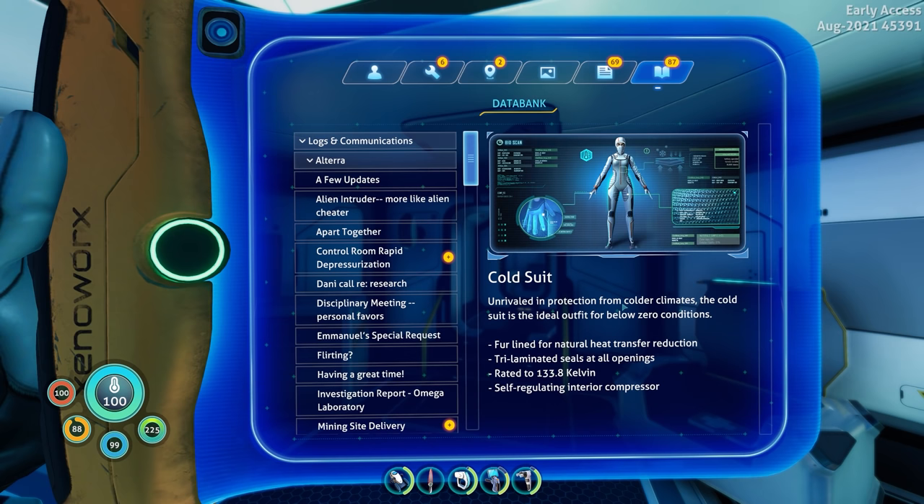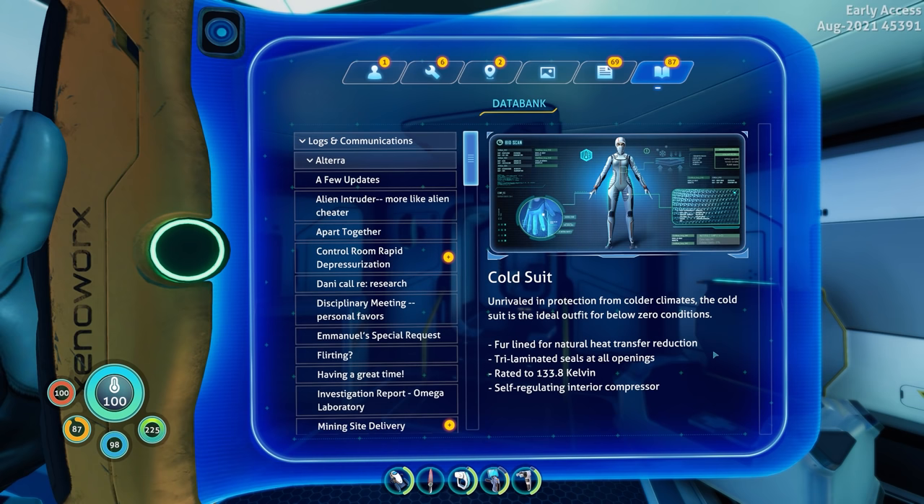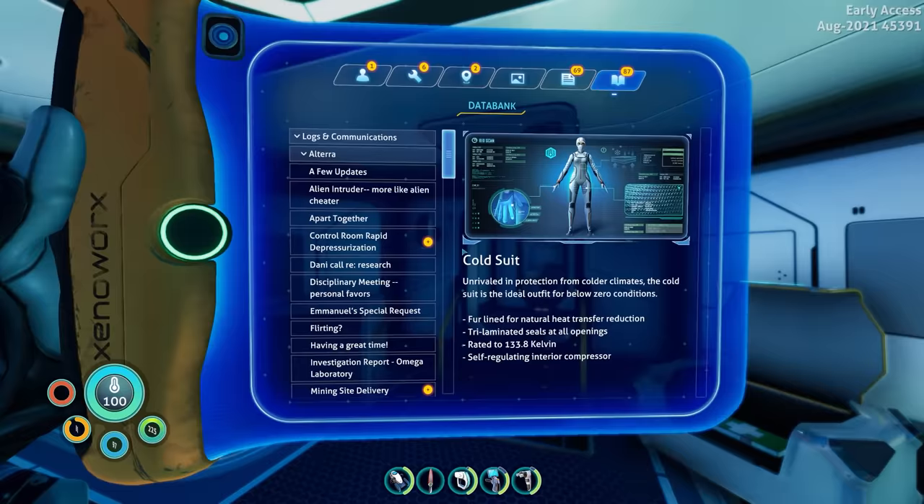If we switch over to the cold suit we'll no longer make water from sweat using the water filtration suit. Reading: 'Cold suit — unrivaled in protection from colder climates, ideal for below zero conditions. Fur lined for natural heat transfer reduction, laminated seals at all openings, rated to 133.8 Kelvin, and self-regulating interior compressor.' Kind of interesting that it looks skin tight even though it has fur inside.